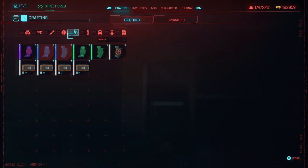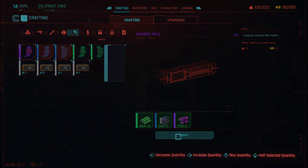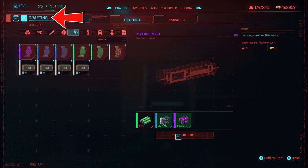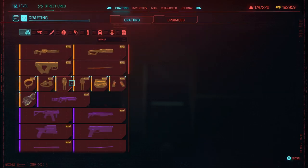I go into my crafting consumables and here's the max doc blueprint. I'm just going to max craft — I can craft 3,500, which is probably way more than what I need. But once I do that, you can see instantaneously it jumps to crafting level 18.